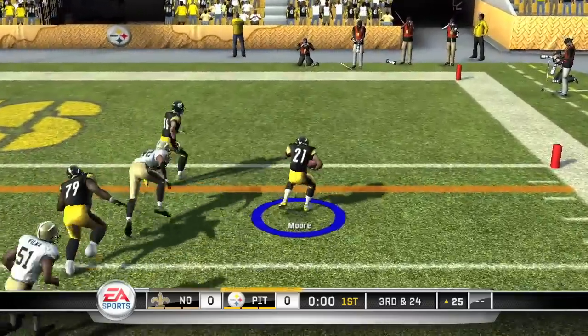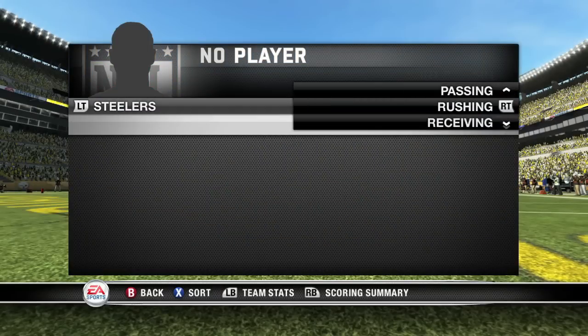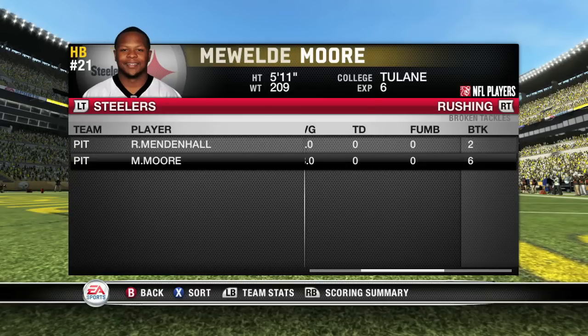You can check your stats by hitting Start and then going into Statistics. Go into Player and then go into Rushing. You should check it — it's right there. BTK. And as you see, 6 is more than 5.